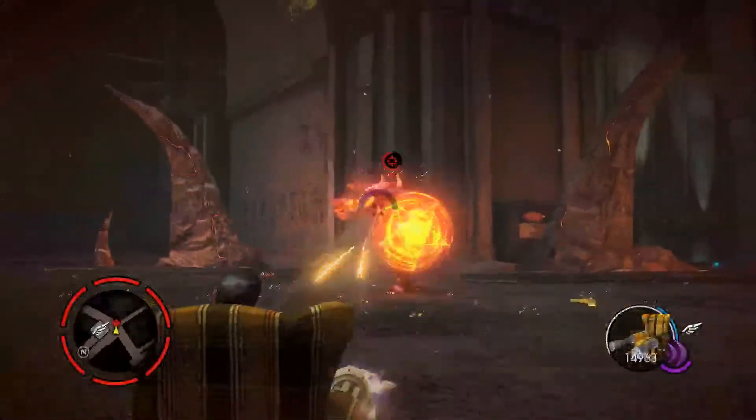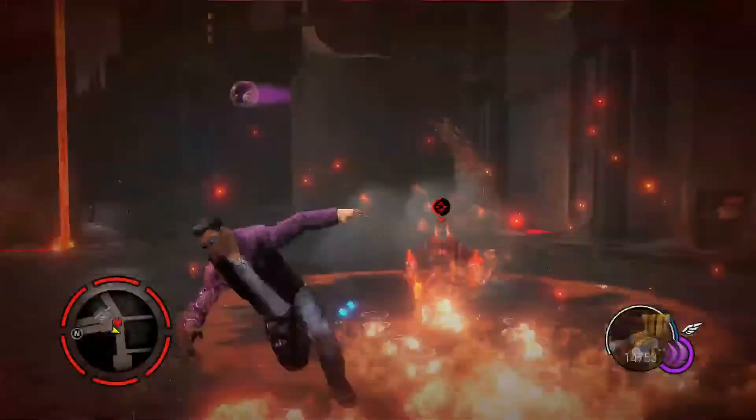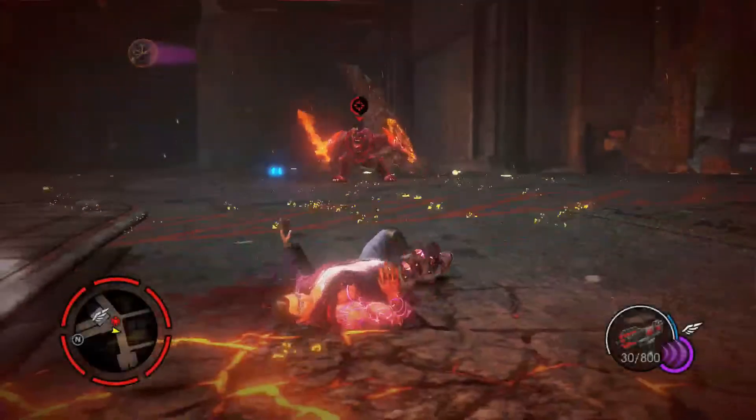Shoot him as much as you need to, use your powers, really bring down his health before you try and do the melee, because he's probably just going to kick your ass if you go straight in there.